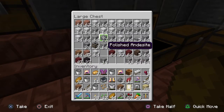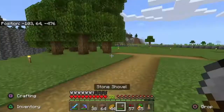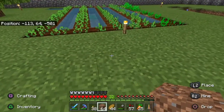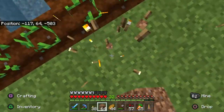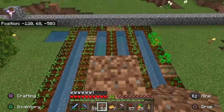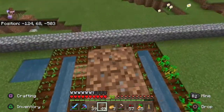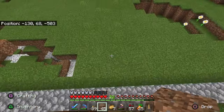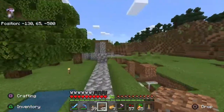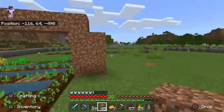I have two stacks of dirt — I need both. I need to make this go up, and I think I should have a ladder right here that high. I don't want to fall off again so I'm just gonna have it like this. I'm gonna crouch into it.